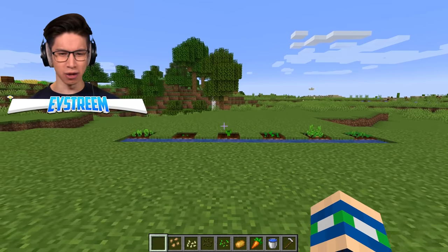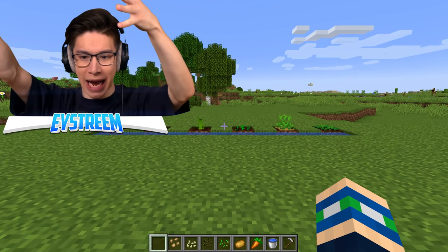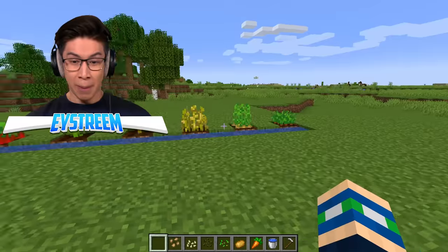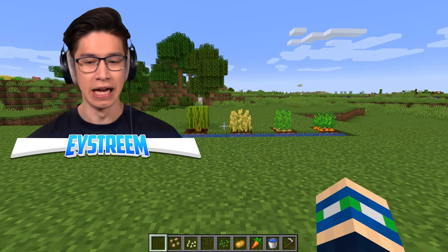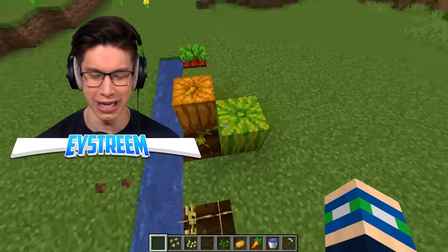Here we go, the race has begun! Potatoes getting an early start — I think potatoes are going to win here. Potatoes going up, beetroot going up. The race is totally different here! Potato wins, beetroot second, wheat third, melon fourth, carrots, and then finally our pumpkin. It's totally random — the experiment was totally out.